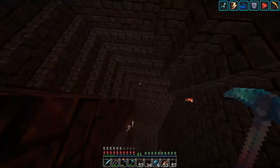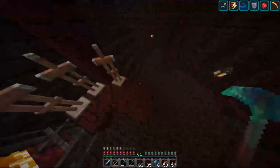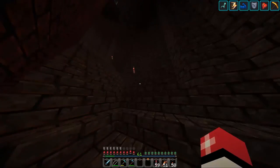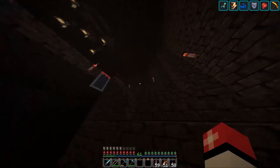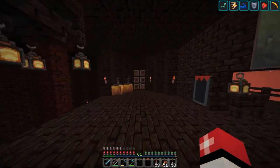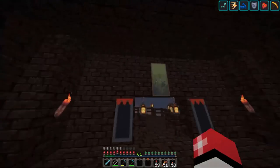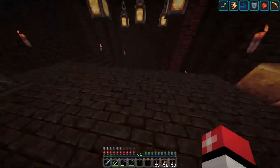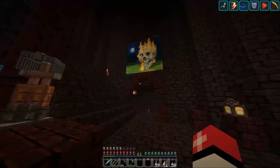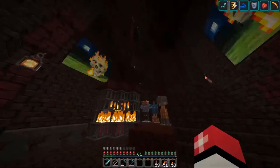I'm going to go get the rotten flesh and bones and the armor and I will be right back. I went and got the armor and just placed it on there - I got whatever I had. I've also put the bones and rotten flesh in there. I put a few paintings up - put that one up there and then these two and then this one. These are the only paintings I use because they're the only ones that fit this theme.